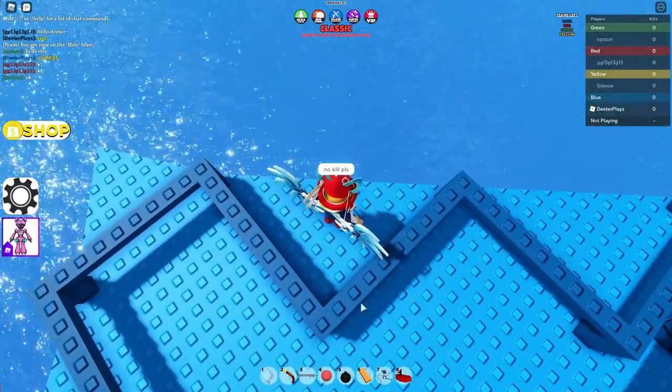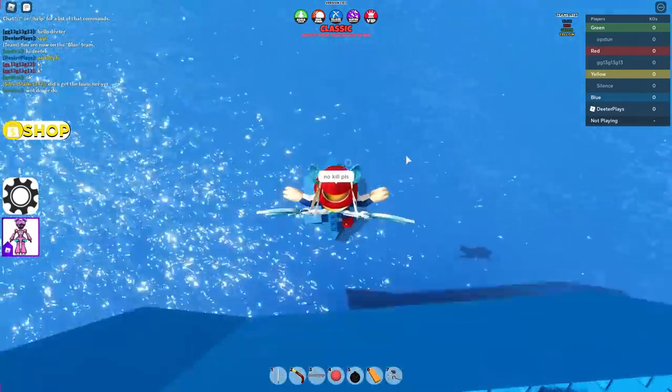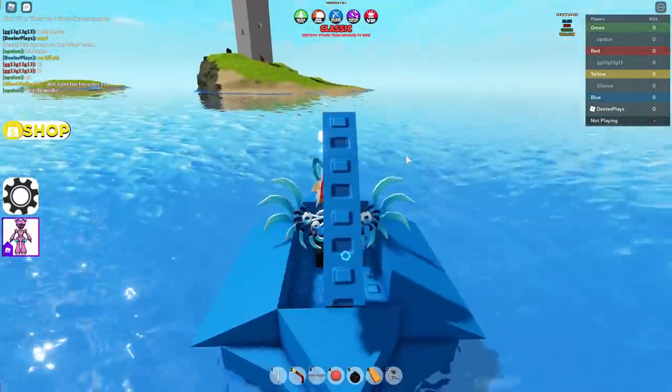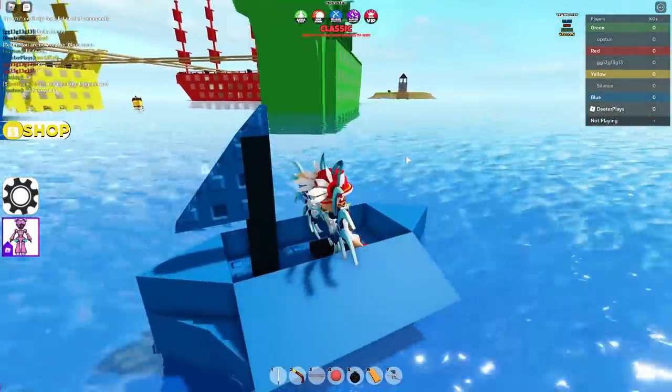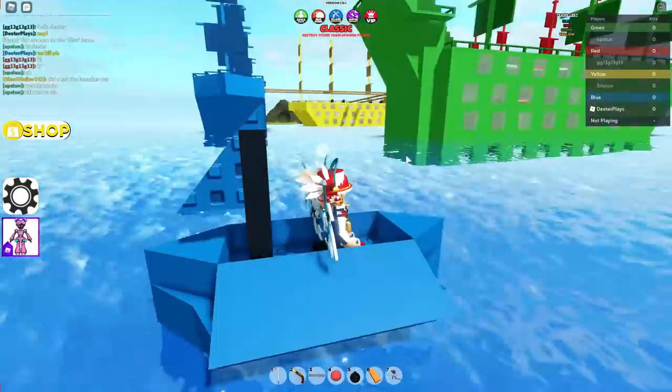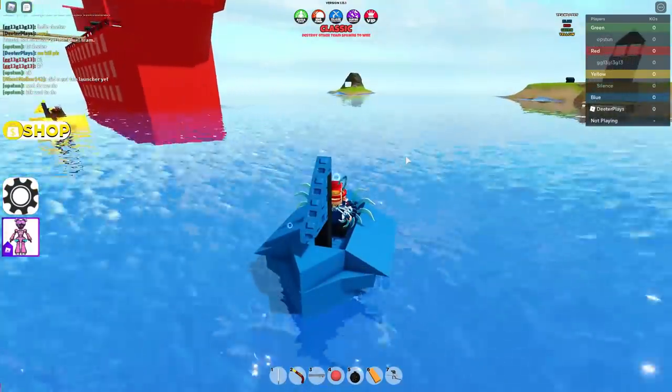Whenever the game starts, come over here. Your eighth item on the very bottom on the right — that's a boat. Get over here and drop that in the water. You can get in the boat and basically paddle around to find her island. In my case, it's over behind the red ship.